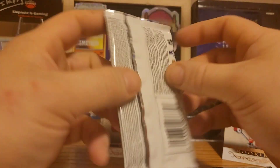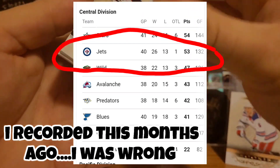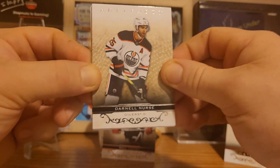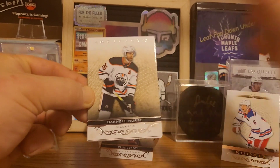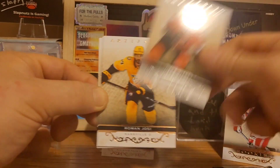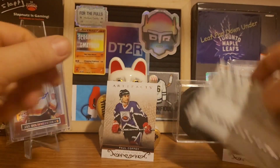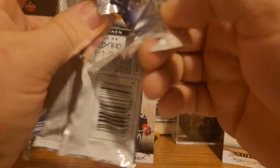Sergei Bobrovsky and Blake Wheeler. Winnipeg is probably going to have a rough year — they need to figure out what direction they're going. They've got a really good core: Kyle Connor is one of the best scorers in the league, Scheifele, Wheeler, and Hellebuyck are all great players, but they've got to figure things out. We have Darnell Nurse, Joel Farabee, a rose parallel of Roman Josi, Jake Muzzin, and Yanni Gourde.